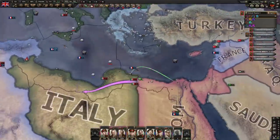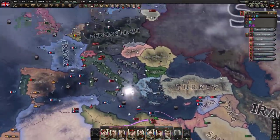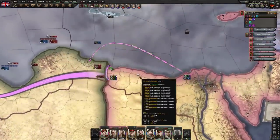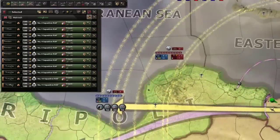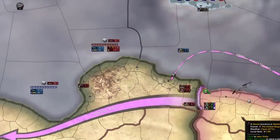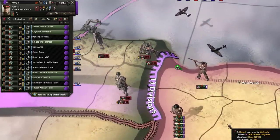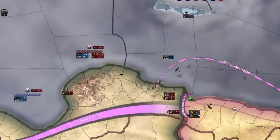Alright, so Poland's capitulated — the Poles are no more, and the Italians are at war. So what I'm gonna try and do is just try a little meme and naval invade behind them. I got a whole load of CAS, planes, and air superiority in general, so this should go well. My units, as you can see, aren't quite ready for combat still, so yeah, it's gonna be a while.